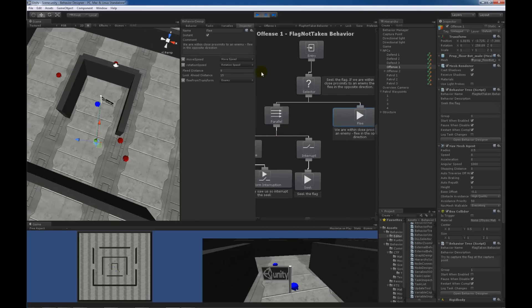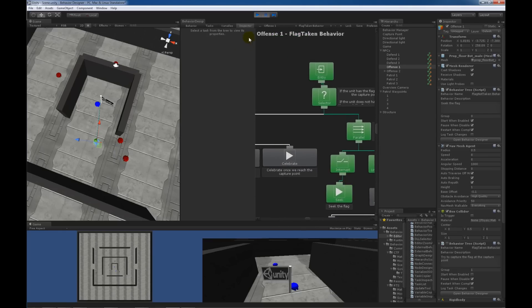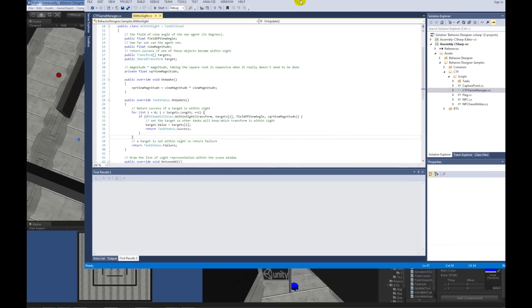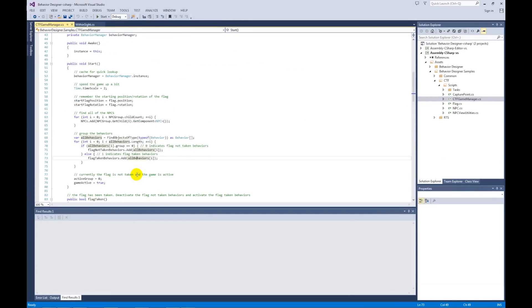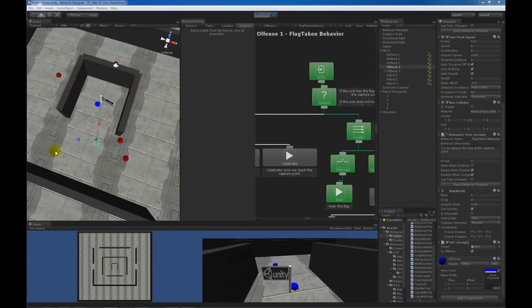On each unit there are two different behavior trees: one for flag not taken and one for flag taken. Looking at the code that triggers the two, on the behavior tree there is a group value. When the flag is not taken it has a group of zero; when the flag is taken it has a group of one. The capture the flag game manager toggles between the two groups depending on whether the flag is taken — it disables all behavior trees in the flag-not-taken group and enables all behavior trees in the flag-taken group.